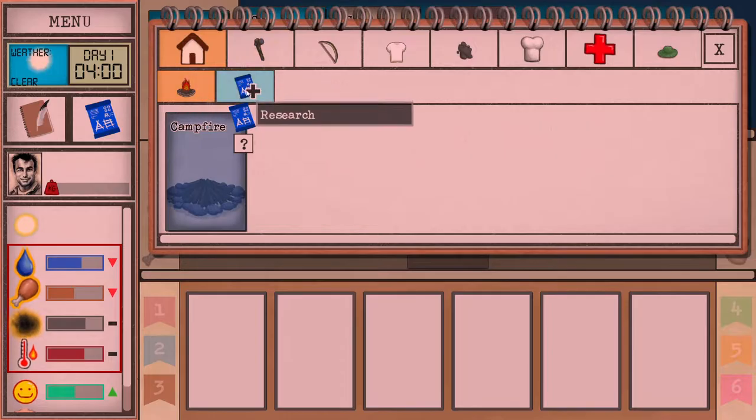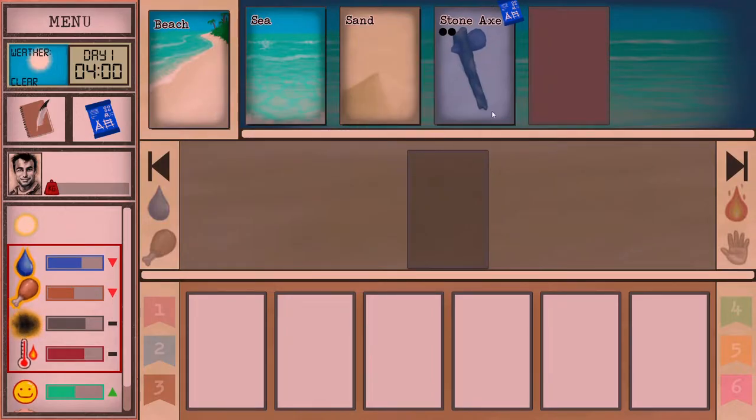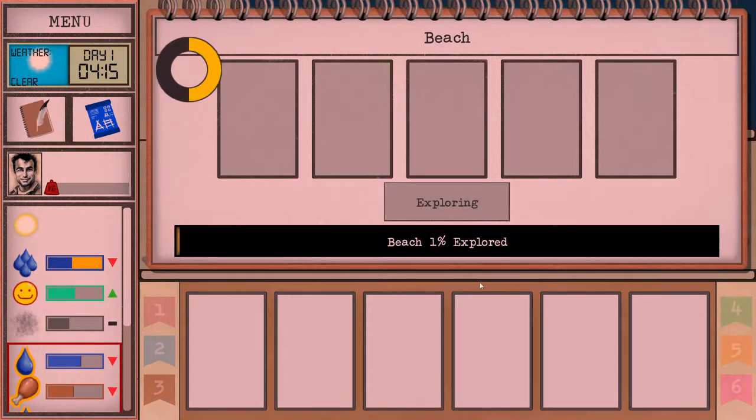We've got our lovely blueprint system, which we can use to unlock new things. Let's start exploring — first we're gonna wash ourselves, and then we're gonna explore the beach.